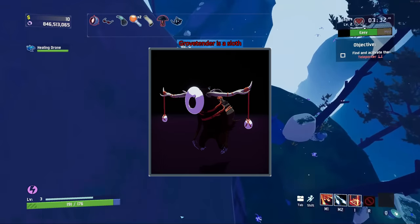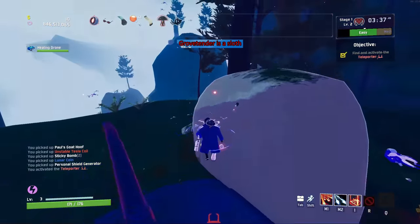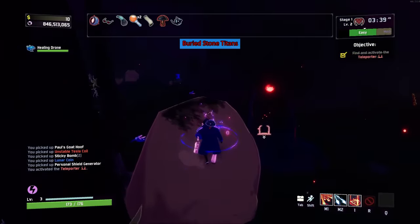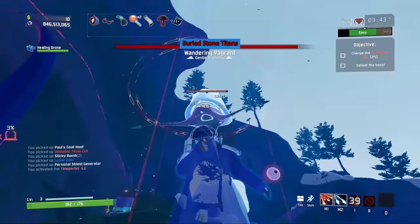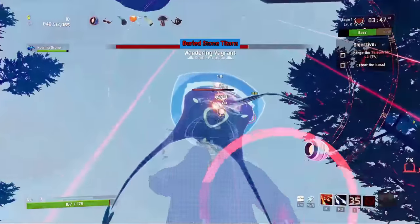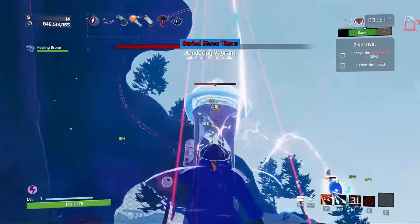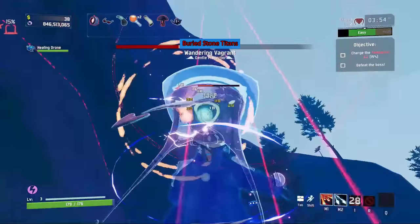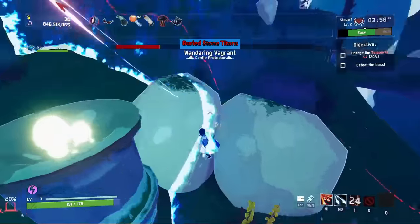Grovetender as a sloth is just a reference to his appearance — he's actually just an alien underneath his mask, but he has the appearance of a sloth. The Stone Titans sort of rise from the ground whenever they spawn, implying they've always been buried underground wherever you fight them. Their logbook reads: 'Compared to the golems of the planet, the titans do not seem to be created on the spot, but emerge from underground. Are they kept there for safekeeping, or are they imprisoned? Were they created as weapons, or as guardians?'